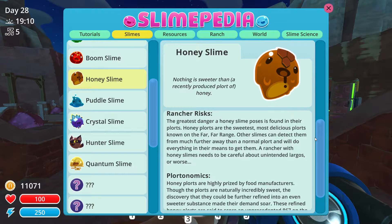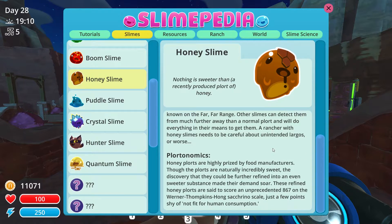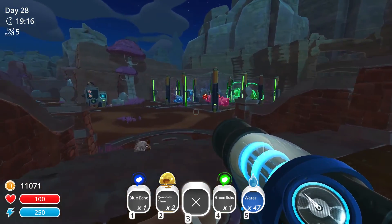The greatest danger a honey slime poses is found in their plorts. Honey plorts are the sweetest, most delicious plorts known on the far, far range. Other slimes can detect them from much farther away than a normal plort and will do everything in their means to get them. A rancher with honey slimes needs to be careful about unintended largos or worse. That means wherever the honey slimes are, we are likely to see many more tars — greedy tars who want all of the honey plorts for themselves. These refined honey plorts are said to score an unprecedented 867 on the Werner Thompkins Hong Sacrino scale, just a few points shy of not fit for human consumption. Imagine the people bouncing off the walls when they get their hands on the refined honey plorts — that must be quite the sugar rush.